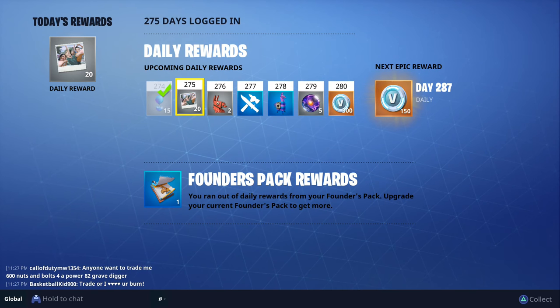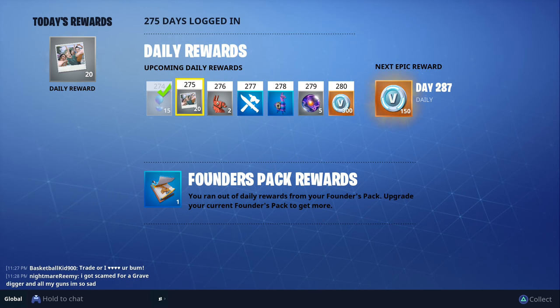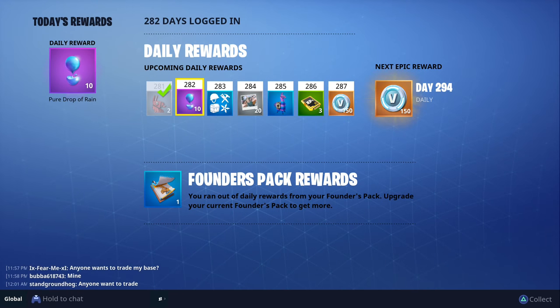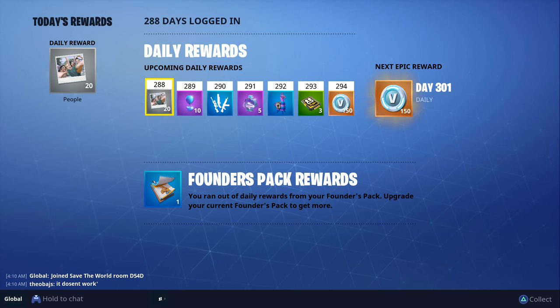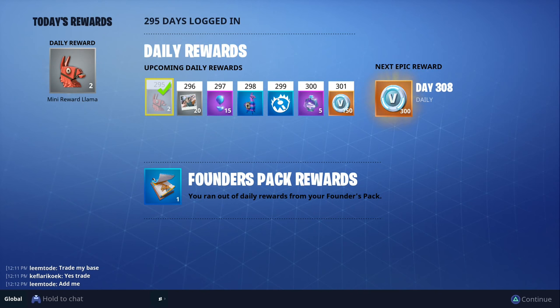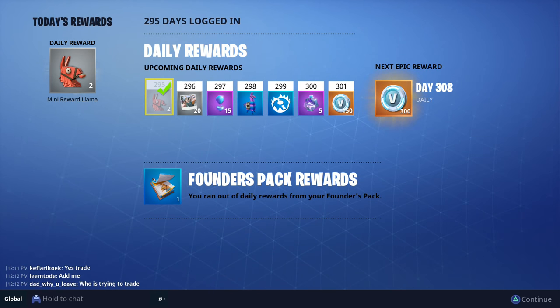Between days 274 and 280, on day 280 we get 300 V-Bucks. Between days 281 and 287, on day 287 we get 150 V-Bucks. Last week between days 288 and 294, on day 294 we got 150 V-Bucks. For days 295 to 301, on day 300 we get some Lightning in a Bottle, on day 301 we get 150 V-Bucks, and on day 308 we'll get 300 V-Bucks. So those are the rewards after logging in 300 days.